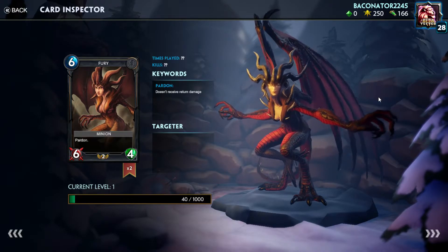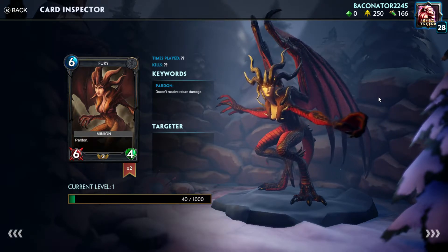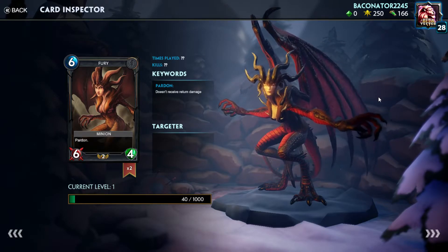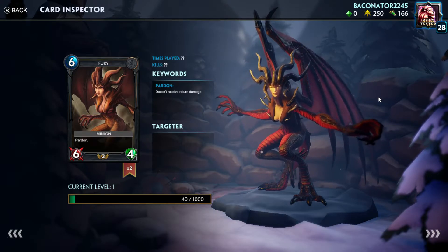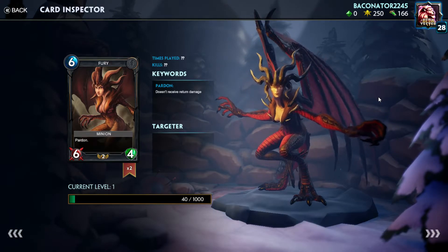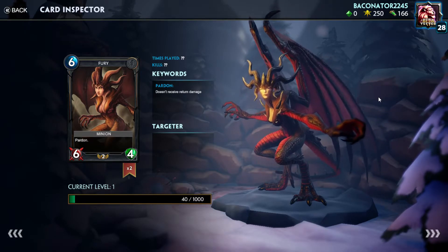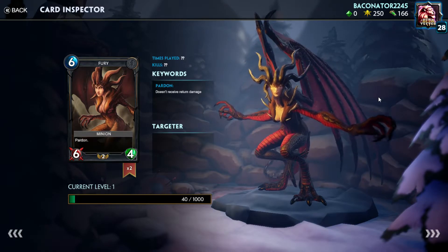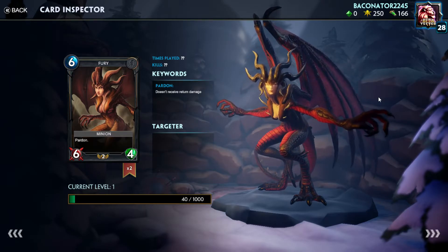Now we have another minion — Fury, six mana, six attack, four health with Pardon. This card is very interesting because it's probably the most damaging card in the game right now in terms of attack value. The health isn't that good, especially for that cost. The question with this card is: is the Pardon effect good enough with it to make it worth playing? The answer to that is almost always no. Why? Because it's a melee character.